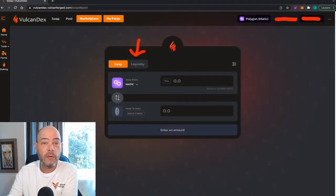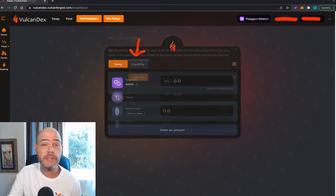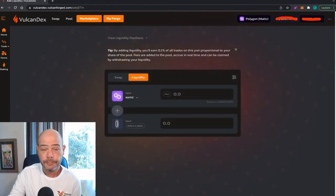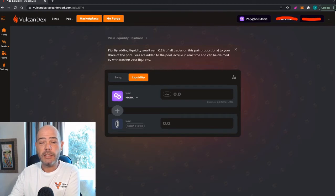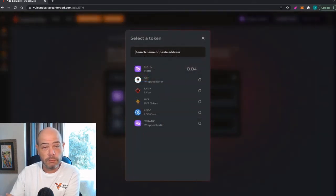If you want to provide liquidity in the Vulcan Dex, go back to the home page and on the trade button, hit the liquidity button right next to the swap button. The liquidity button brings you to a different splash page. When you're providing liquidity, you're doing so with a pair of tokens, not a single token. You can select the two tokens you'd like to provide liquidity for — it's the same list as the tokens you can swap.